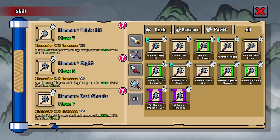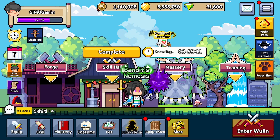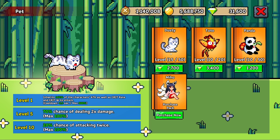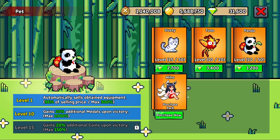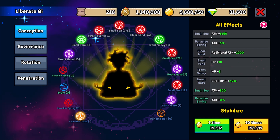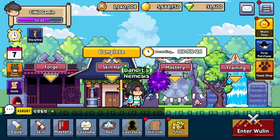You've got skills to choose from — as mentioned, rock, paper, scissors. You've got mastery, which are buffs to choose per battle. There are so many costumes I won't cover them here — there will be a separate video for that. You've got pets, which you get for free and upgrade only with gems, but they're definitely worth it. Dusty gives you additional damage. Toto gives additional bonuses and buffs. The panda gives additional medals and coins upon upgrades. Liberate QI is an additional way to spend currency for permanent bonuses, and the equip index registers your gear for permanent bonuses as well. The shop is where you spend real money.